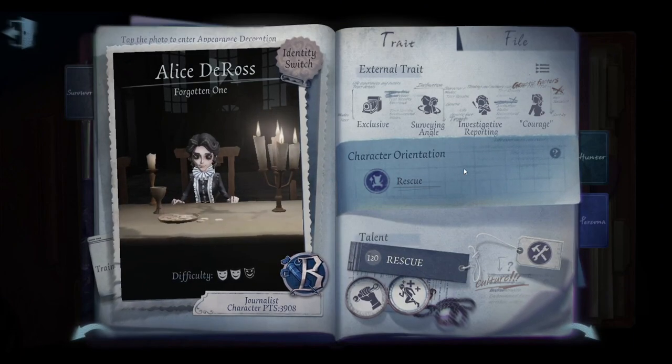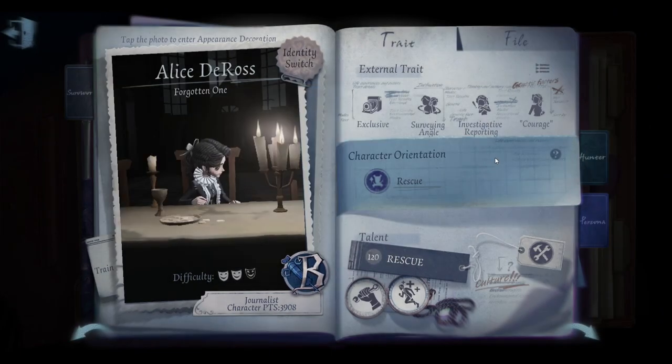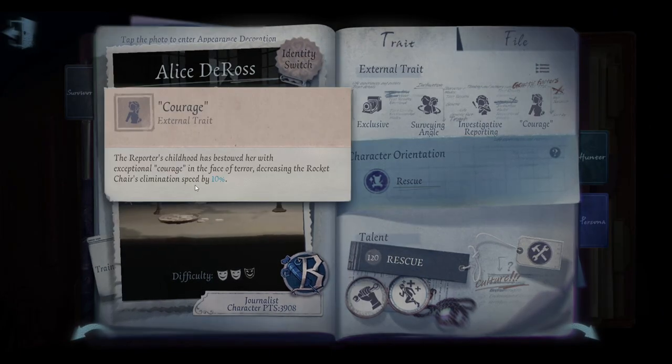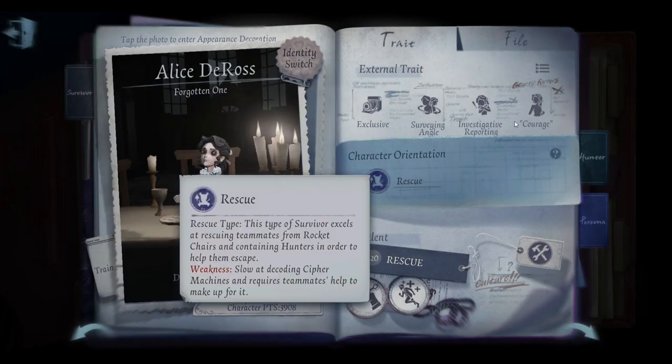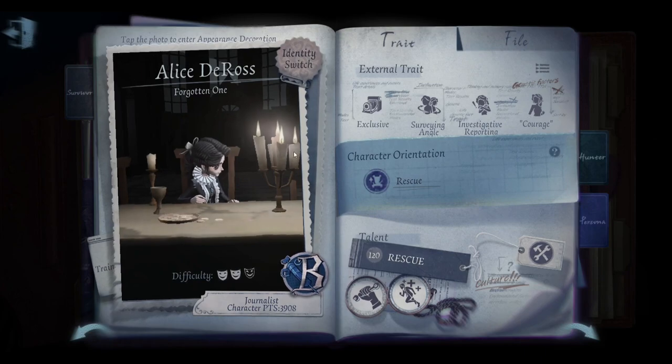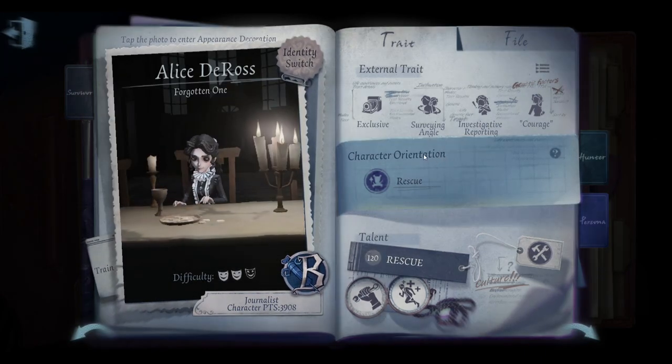Another thing for Journalist that you want to keep in mind is that she has a 10% decoding debuff, and she has a 10% decrease in the rocket chair elimination speed. So that means if she's put on the rocket chair, her speed is reduced by 10%.